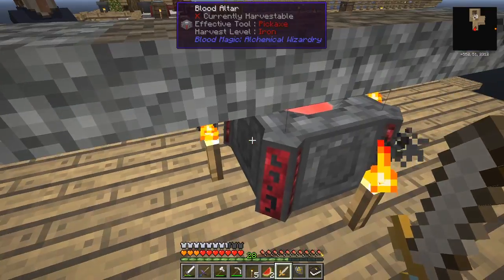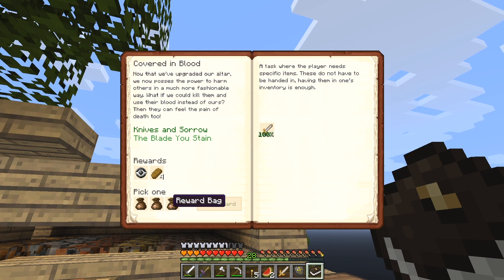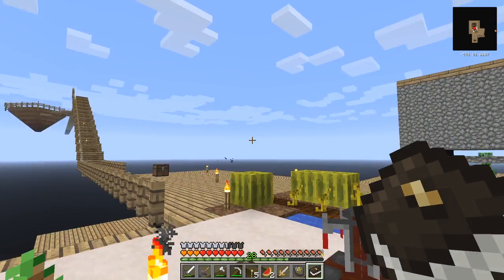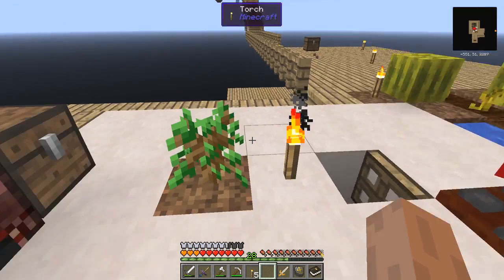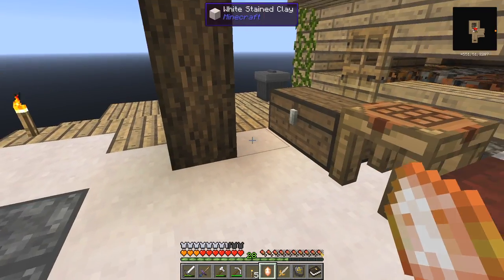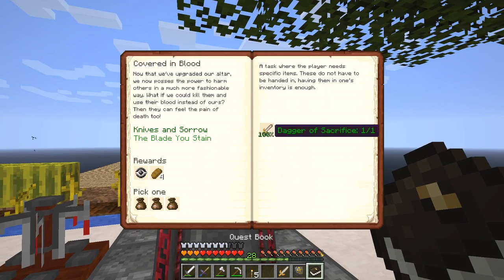Now I've got that so I can pick a reward — let's go for the middle one. I've got a reusable safari net, some bread, and a reward bag. Let's have a look — one lava crystal, great! I actually like lava crystals. I've already got one but I'll put this one away without initializing it for later use.